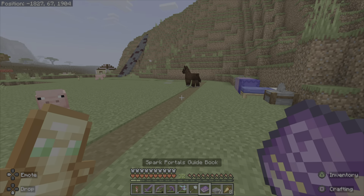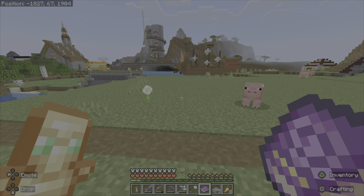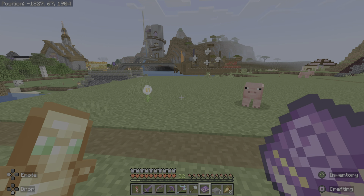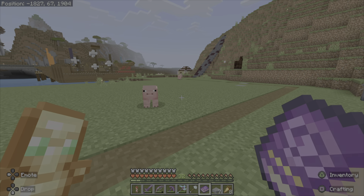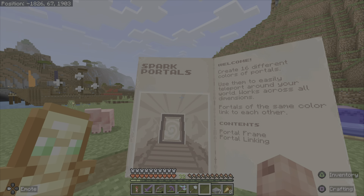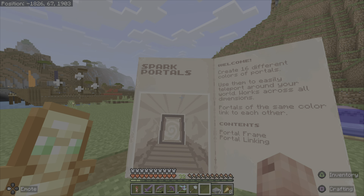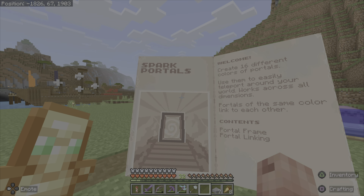When you go to the market, you're going to see that it costs this much — that's like $5.50 Canadian, so it's not very expensive. When you add it to your world, you're going to get this book. Spark portals: create 16 different color portals, use them to easily teleport around your world, works across all dimensions, portals of the same color are linked to each other.